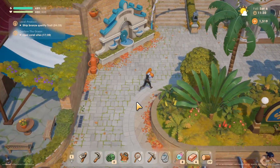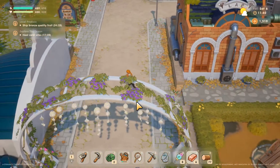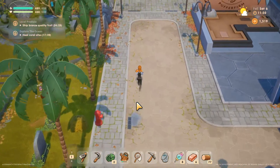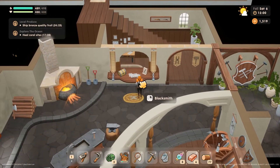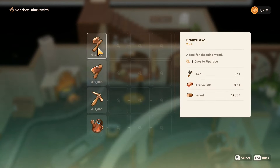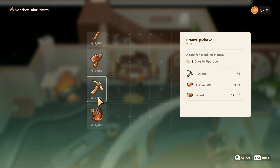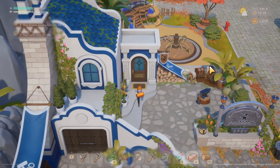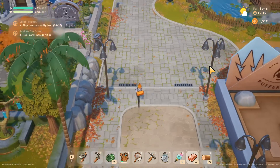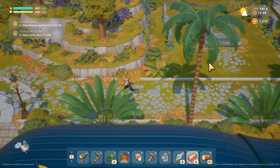Let's go up to the blacksmith. I think they're closed on Sunday so we should be good. Hopefully it doesn't cost me money. Upgrade tools — I want to do the pickaxe. I have insu- what do you mean? Oh, it's 2,000. So it is money. So annoying. I guess let's head home and see if we can put this stuff away. Then we'll go diving.